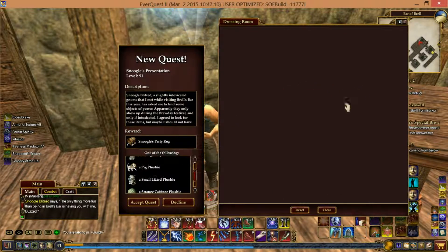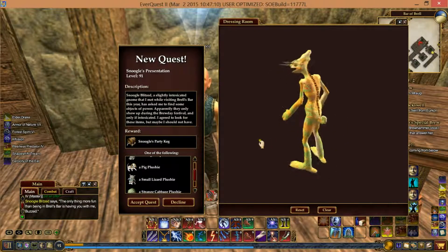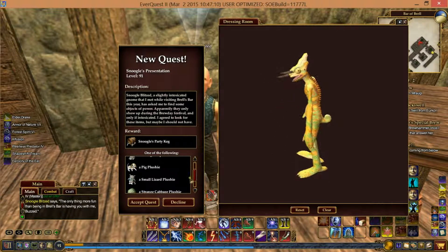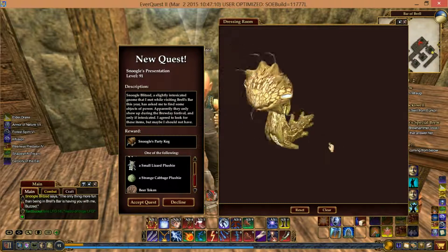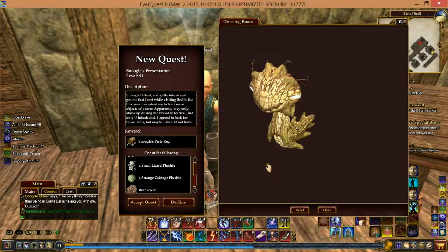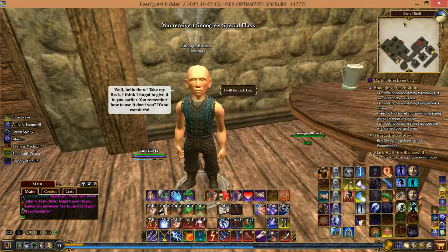There's also a small lizard plushie — to me it doesn't really look like a lizard, it looks like an alien, but whatever. And then a strange cabbage plushie — basically it's the same thing as the pedomorph wand, just a house item instead of a combat pet, for people who don't have pets.